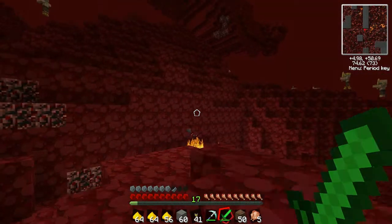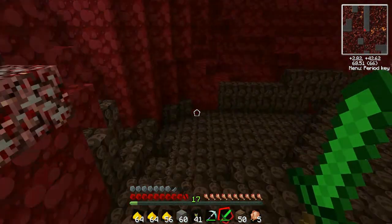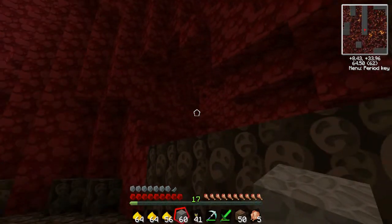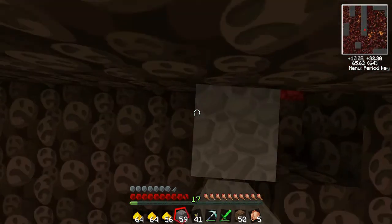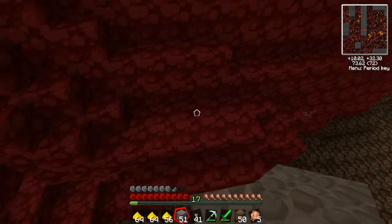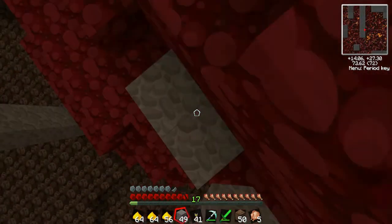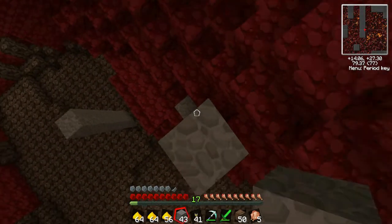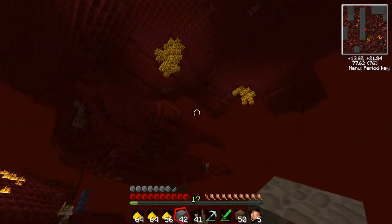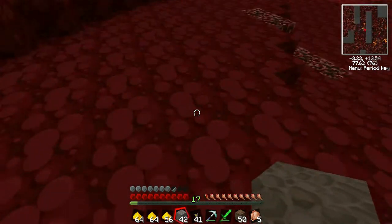Looks like that's it - we already got three stacks, let's go for five. Let's just get the hell out of here and get some more glowstone. Damn, how tall is this mountain? Alright, more glowstone - let's go for this one since it's closer to the portal. I can hear ghasts doing whatever they do.